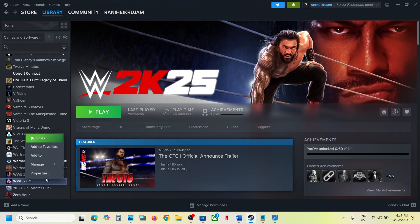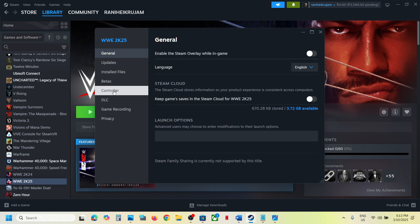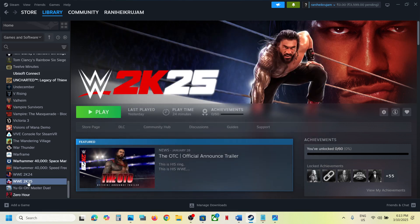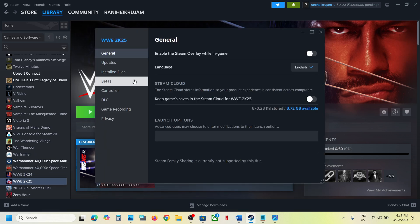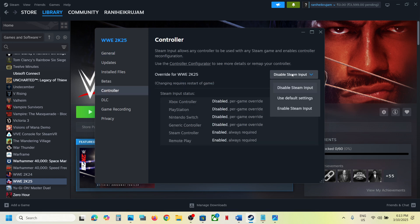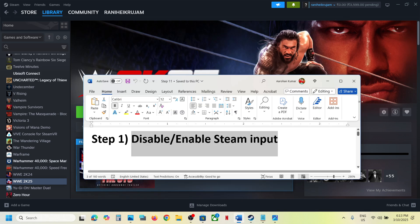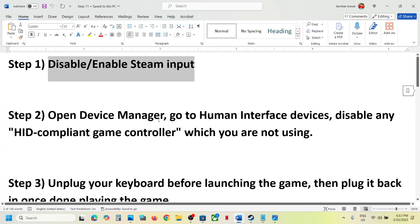To do this, make a right click on the game, select Properties, then go to the Controller tab and disable Steam input. This has worked for many players so it might work for you. If that does not work, go to Properties once again and try enabling Steam input instead, then check which one is working fine for you.